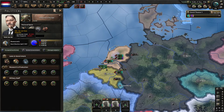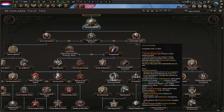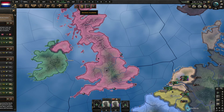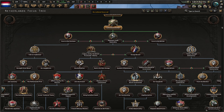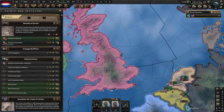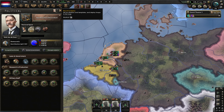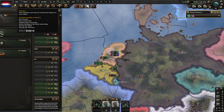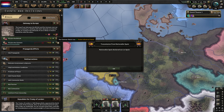Gateway to Europe unlocks decisions that let us lean towards the British, the Germans, or remain in the middle. If we cave to the Germans we go fascist; if we cave to the British we stay democratic; if we stay in the middle we can lean communist or non-aligned. We're going to cave to the Germans, so we need the 'Placate the Germans' decision — they need at least 25 trade influence. We'll abandon the gold standard in the meantime. Germany dominates Dutch trade negotiations — let's keep repeating this decision to get it to 25.